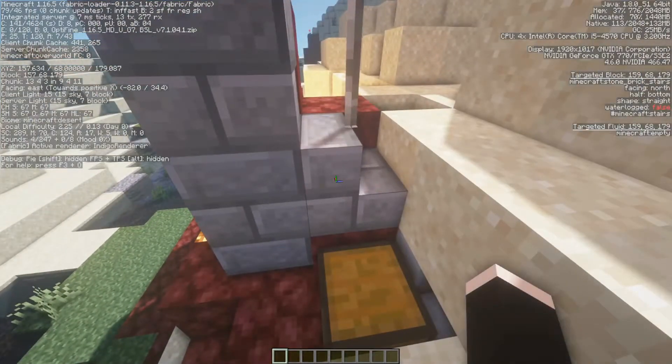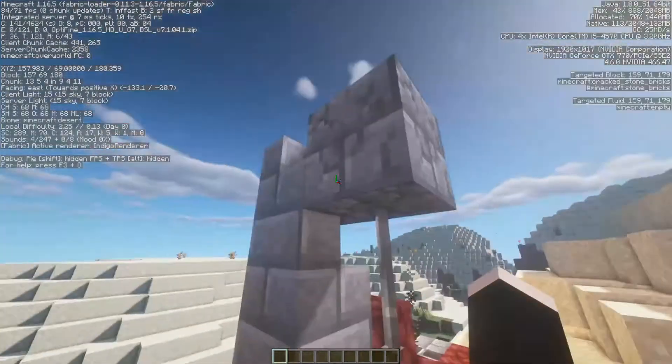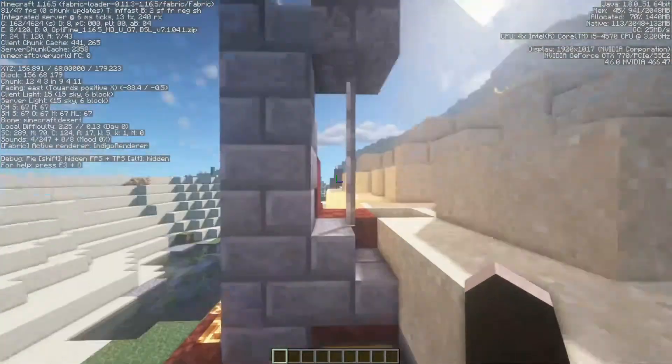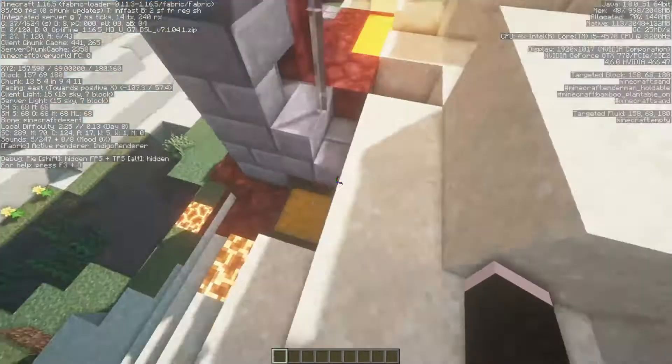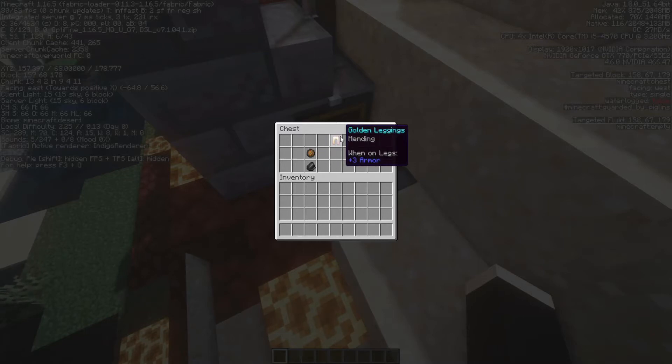Over here at coordinates 157, 179, we find the remnants of what I'd call a ruined portal — there's no actual ruined portal here, but you do get a chest with some gold leggings with Mending, a fire charge, and two pieces of flint. Nothing too great, but those gold leggings will help if you're going into the Nether.